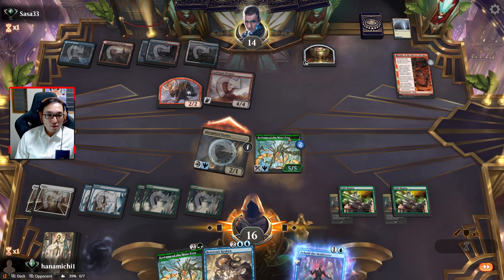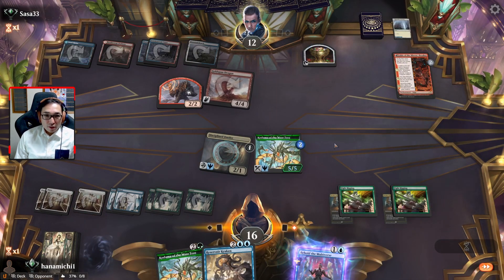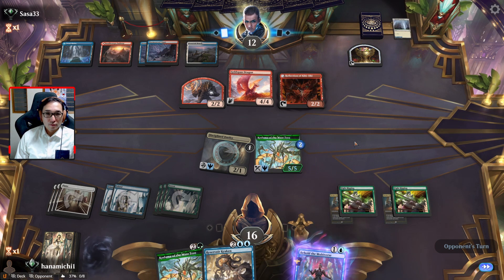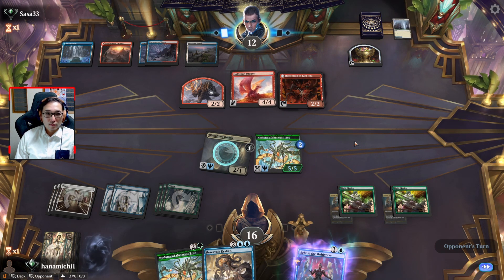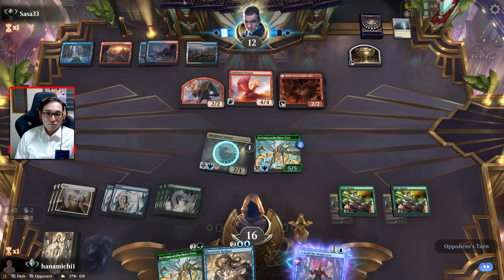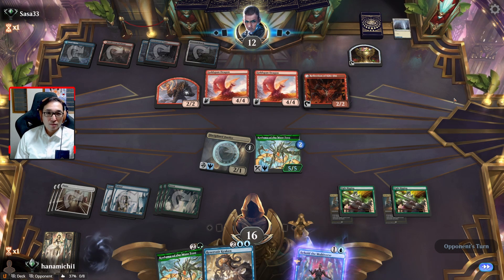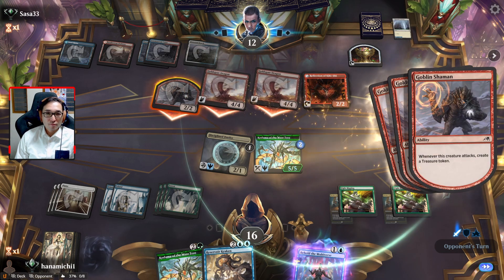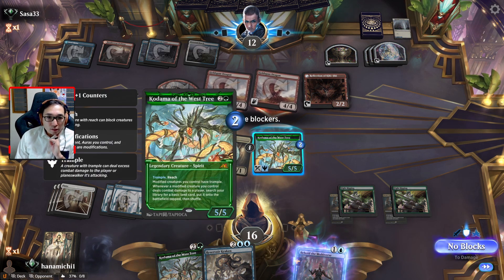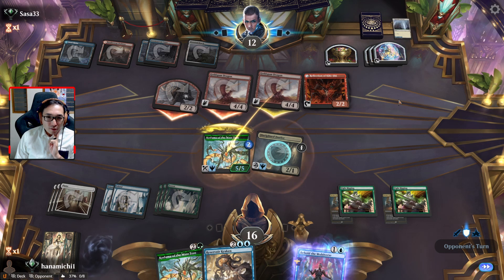I guess we'll get a forest and a plains because those are my only choices. Let's see if they have any removal — I mean they have plenty of mana and plenty of cards, they could definitely have all kinds of removal. We could just have a second Goldspan Dragon. Well, I guess we'll just do that. They have a lot of treasure, so they could definitely do a lot here.